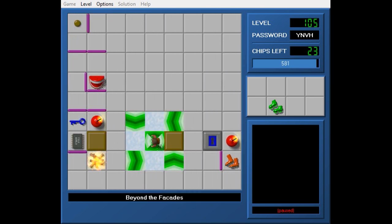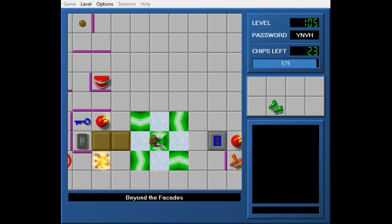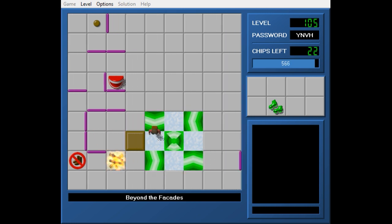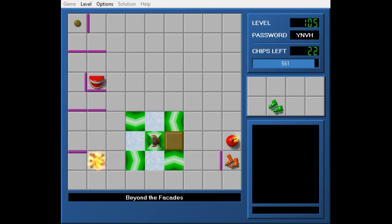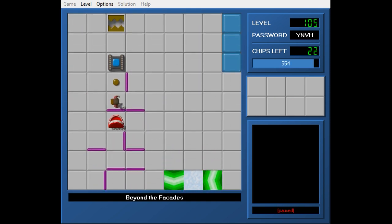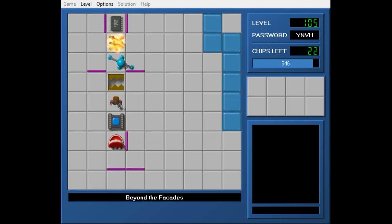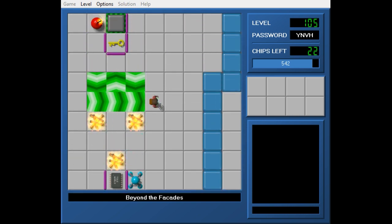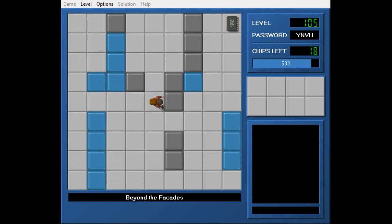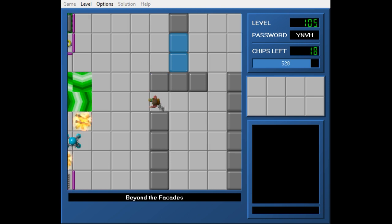So I guess all I can do here is push the block to the left. And I push this other block across. This is essentially a free-wide level for the most part — it's a bit unusual. And here we get back into this area.